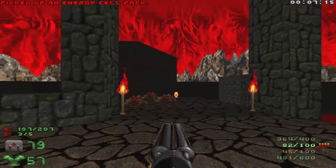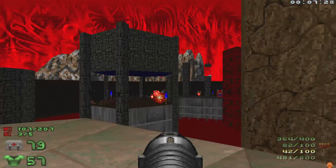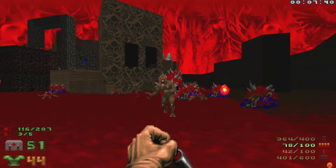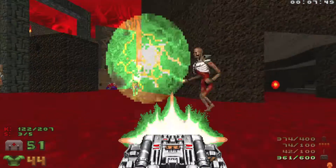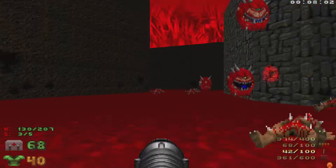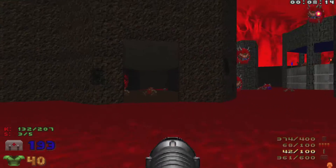Let's grab the cells. When we grab the yellow key, a lot of enemies are going to start spawning in down below, so we're going to hang out here for a second. We'll take out this Revenant, then hop down — we have the BFG so we're going to use it. We'll carefully take out all enemies in this area, especially the revenants. There's lots of infighting happening but our health isn't looking great, so let's head up and grab that Supercharge we left up here.